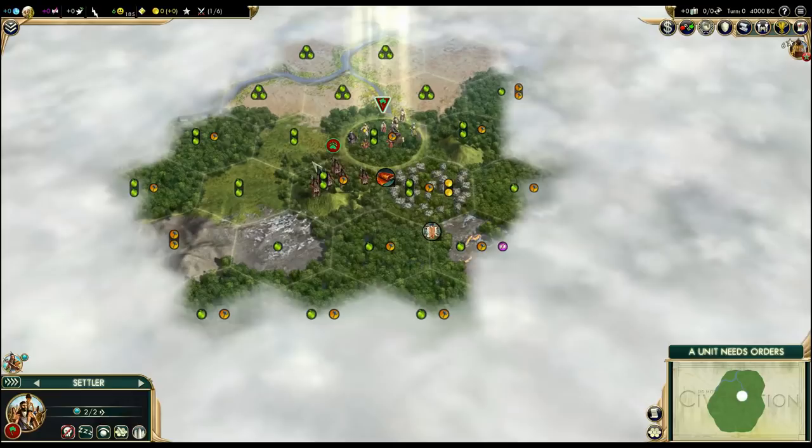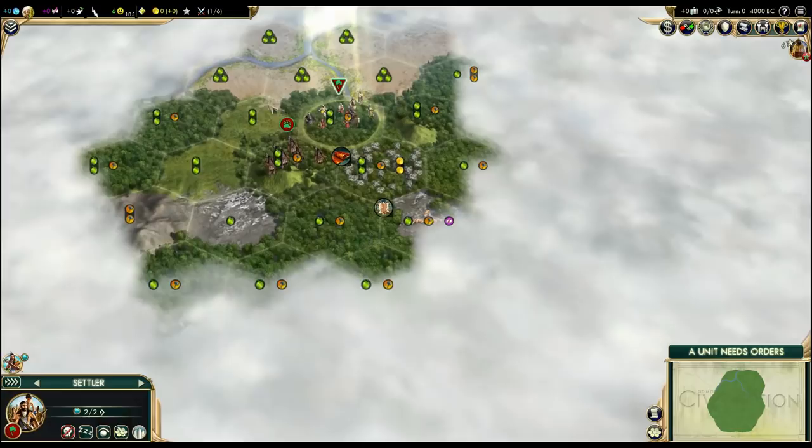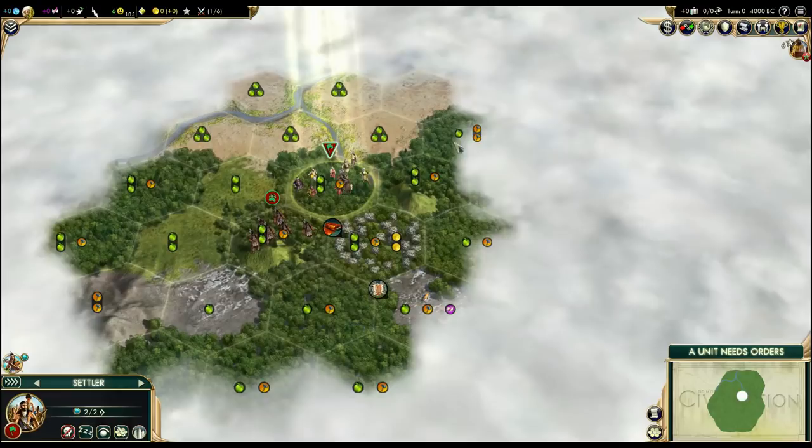To the south there is tundra. I really like this start specifically — it's pretty unusual having a desert and tundra so close, but still having such a rich area around. Usually when you are next to the desert, you don't have much.